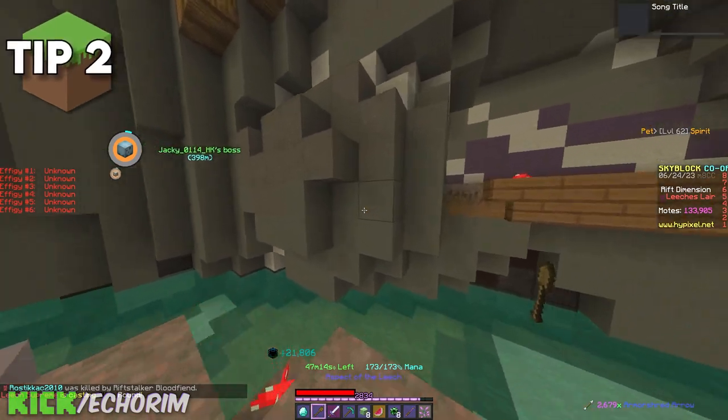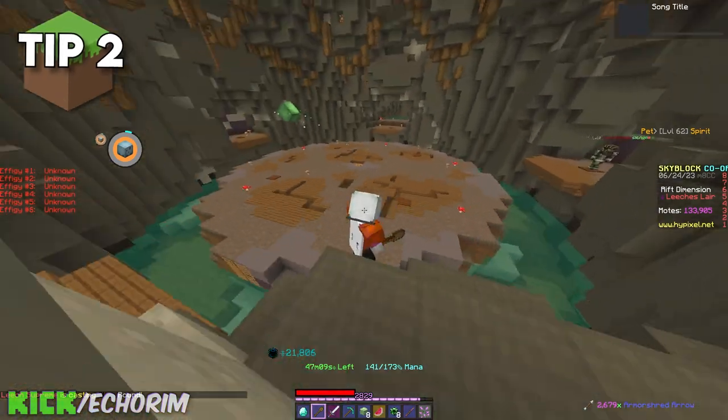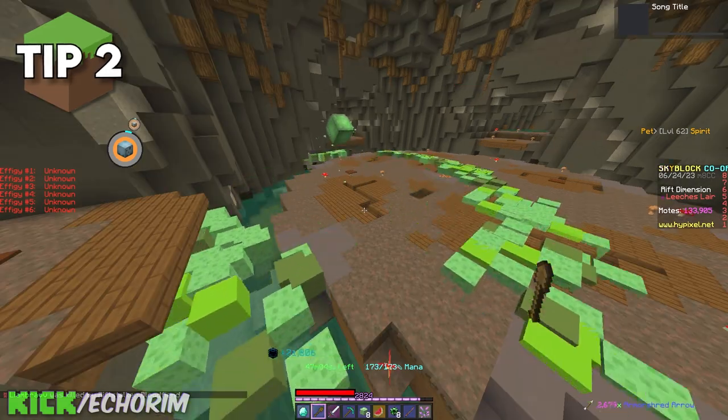During Lich Supreme, you can be standing on this block using your AOTL to negate every ability that the boss gives you. This is really great if you want to save a lot of time and don't want to be actively grinding it on your own.